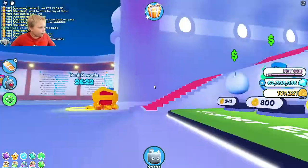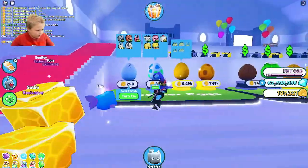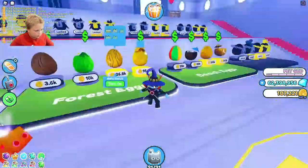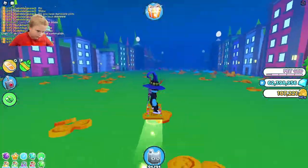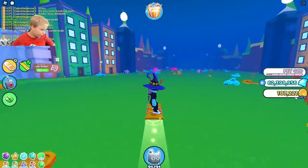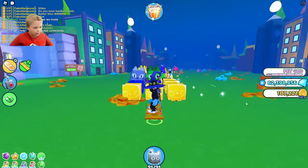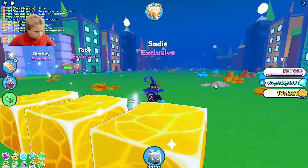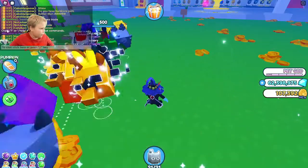I'll show you how to actually do it. First you go to this egg, and you just have to grind for these hardcore coins and click on it. I still can't believe that I got a huge capybara.